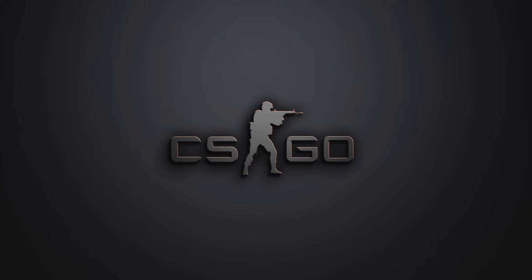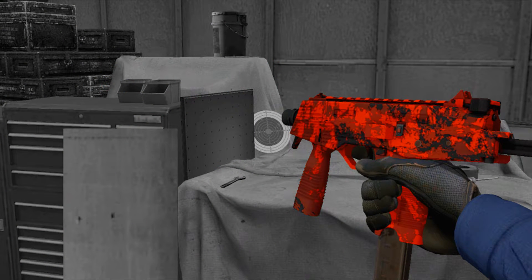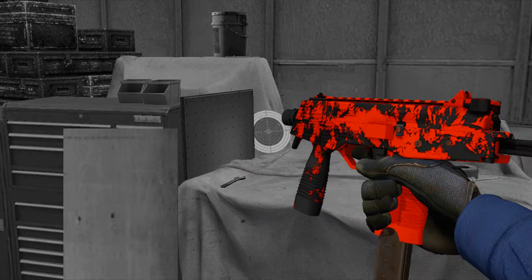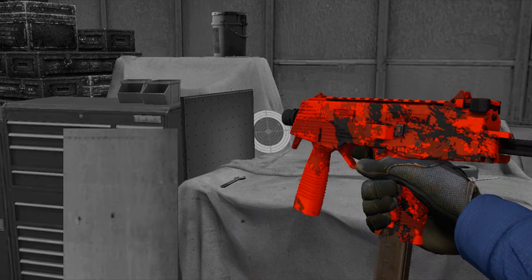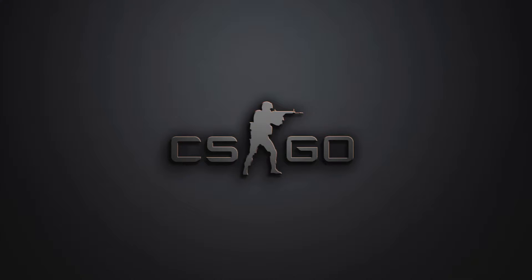Our fifth skin is the M249 Federo. The cool thing about it is that it has different patterns — it can be a full red one, or maybe a full black with some red border. The pattern variation means the price of the skin will depend on what pattern you get.